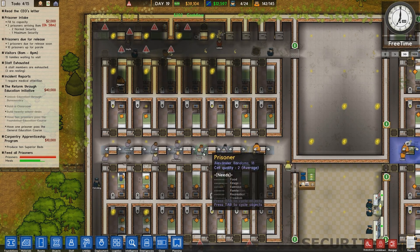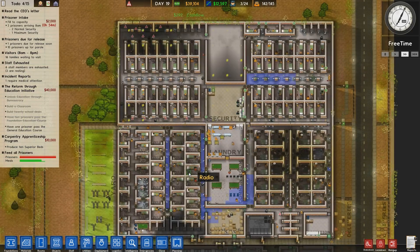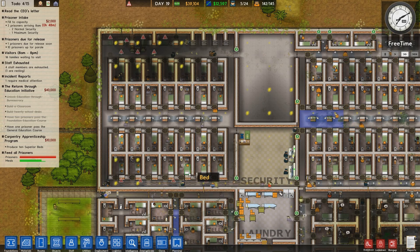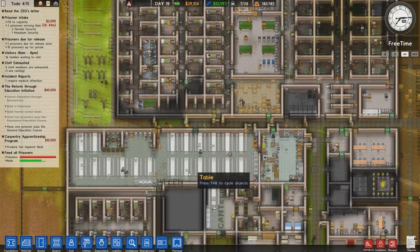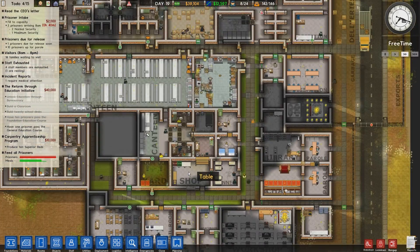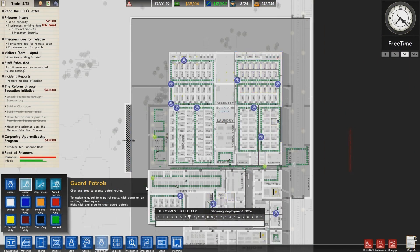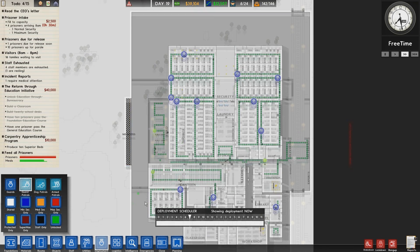These guys don't really want a shower by the looks of it. Considering we've got so many prisoners here, we're actually doing alright — no fights in the showers in the morning. I think the guard patrols certainly help. Guard patrols in all the cell blocks — one there. Yep, it's all looking pretty sweet.